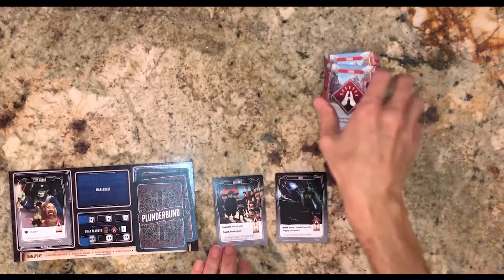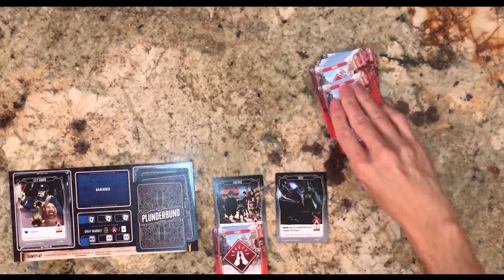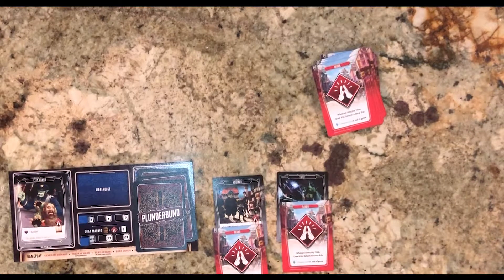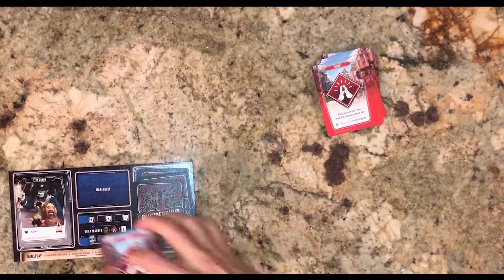We have two cards remaining. We decide we are going to play those cards. The foot pad costs two, the thief costs one. We take those actions, then return the remaining cards to the discard pile.